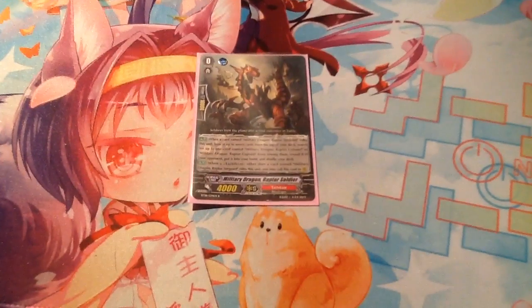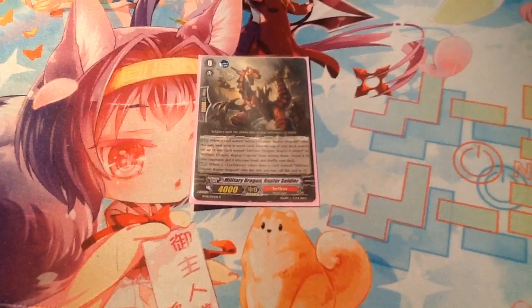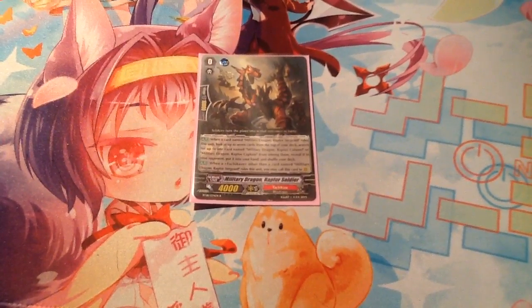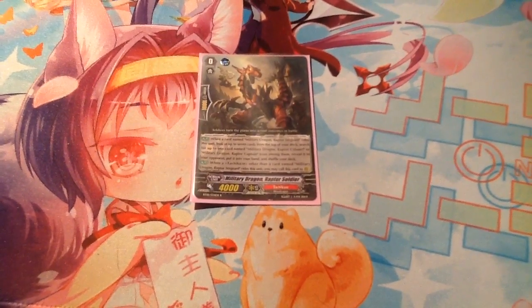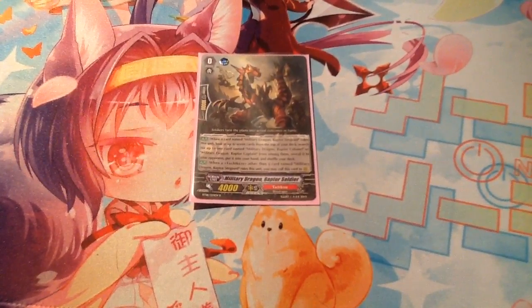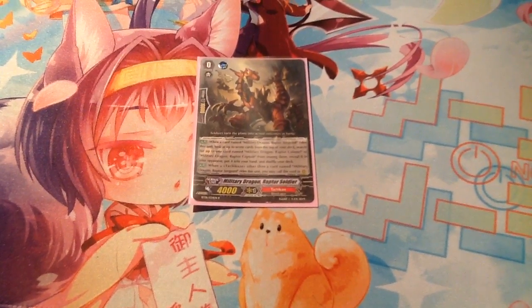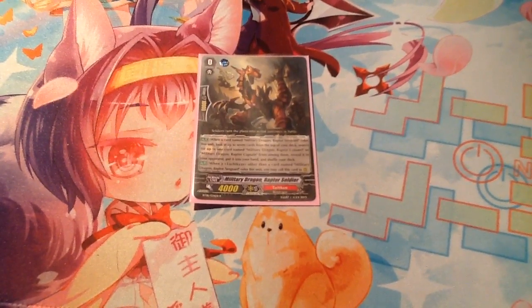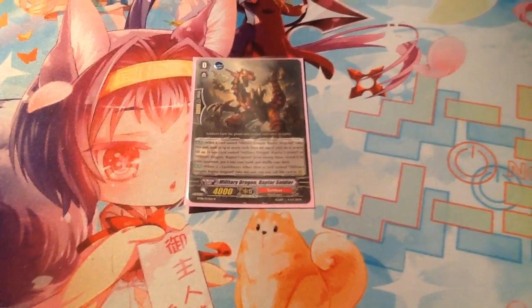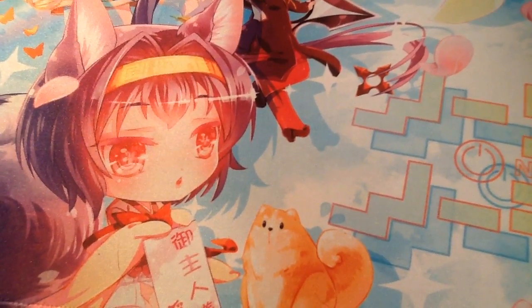So I'm gonna start with the ride chain. I personally love ride chains — I'm pretty sure I said that in other videos. So it's Military Dragon Raptor Soldier and its skill is like every other ride game on the correct grade: look at the top seven for the correct grade two or three. Its regular skill is if the correct one doesn't go over it, move it to the record. So that's the grade zero — like 15 or 20 cents.